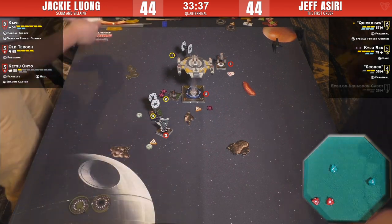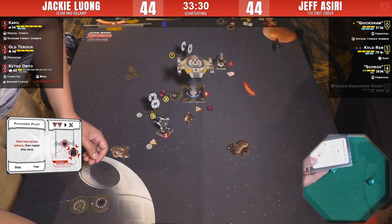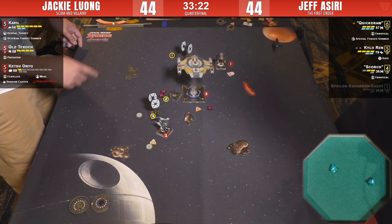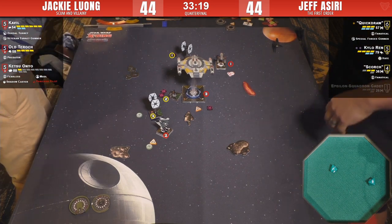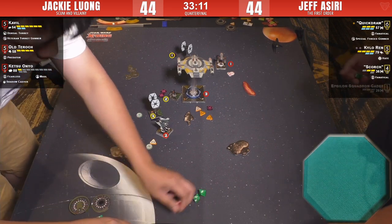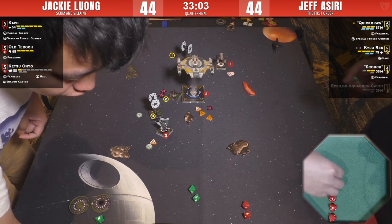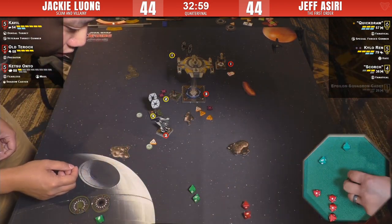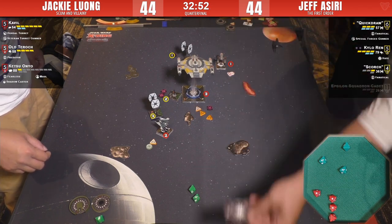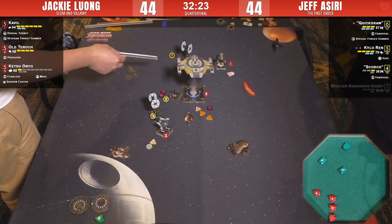Jackie shouts, 'Just shoot Quick Draw — Panicked Pilot!' Jokes on you — Quick Draw isn't living that long anyway. Right now she's a one-hull wonder. One rock can kill Scorch. The Tarok shot is to keep us in suspense, Jackie — no one cares about this side fight! Scorch is going to live — one damage on Scorch, down to one hull. Thirty-two minutes left in the round.